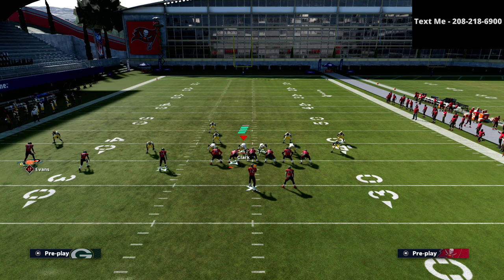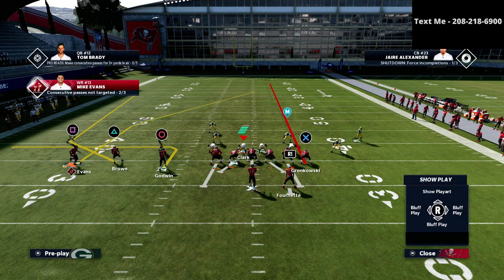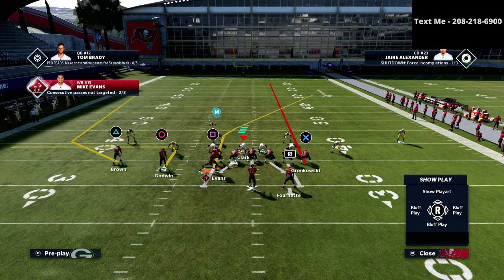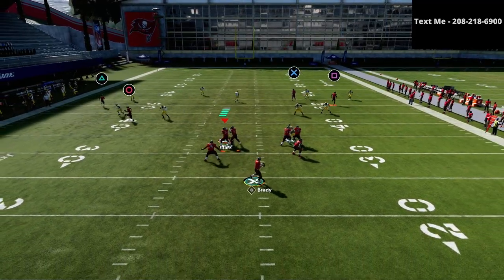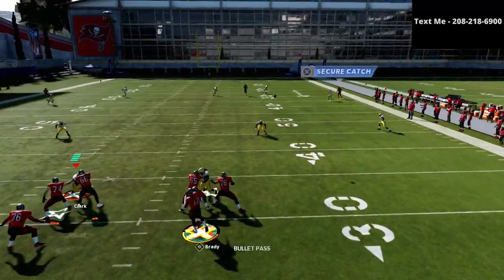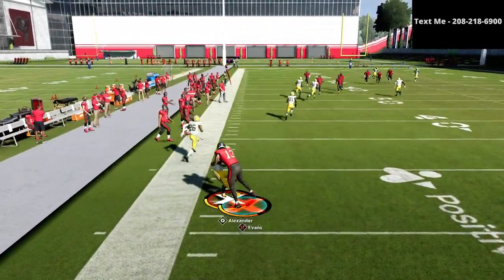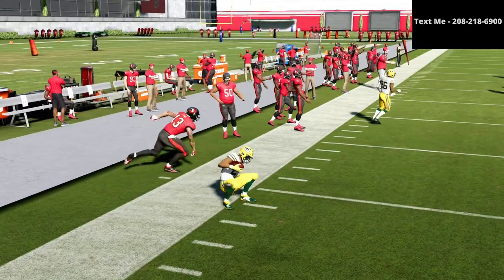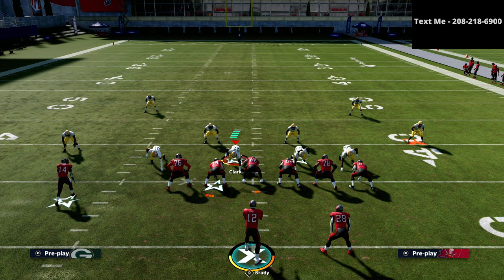I just want to show you primarily this cover two side. So if we run with this concept here, you're going to see again the 30-yard cloud flat. Because we're snapping right in here like we normally would, you're going to see that he just doesn't get there — he kind of gets to the sideline and stops. The main reasons: first, the cornerback is backed off, and second, because of where we're at on the field.